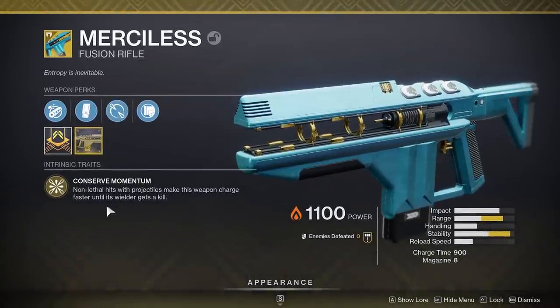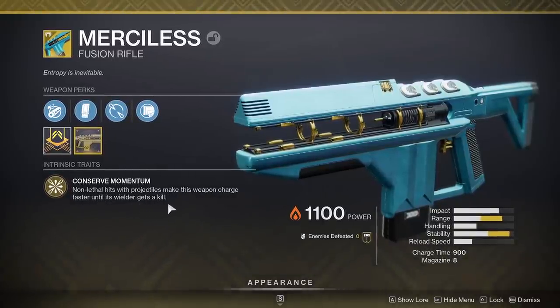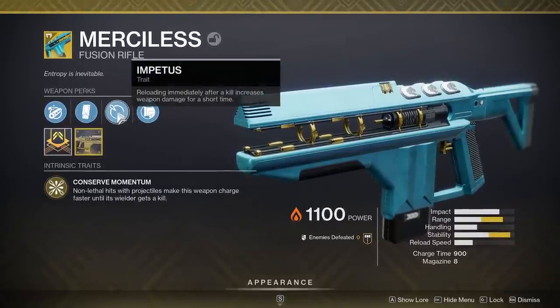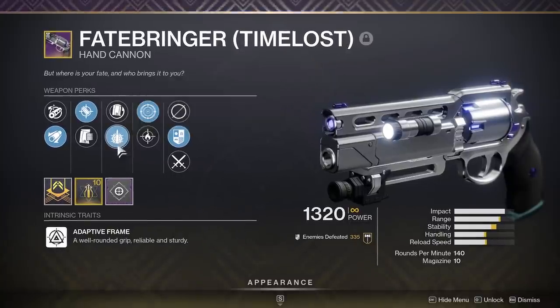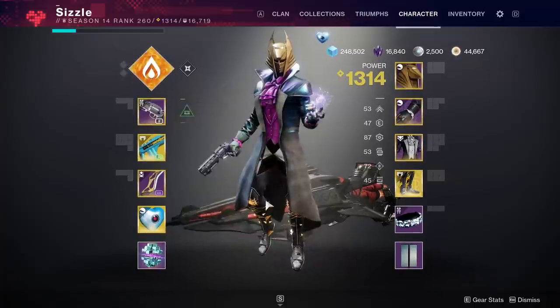It has an exotic perk called Conserve Momentum. Non-lethal hits with the projectiles make this weapon charge faster until its wielder gets a kill. So every time I don't kill someone, I shoot faster and faster, which is kind of cool. But every time I do get a kill, it increases my damage output for a short time — so there's basically Kill Clip on this thing. I'm also going to be pairing this with the Time Lost Fatebringer with Frenzy and Opening Shot.